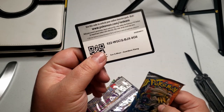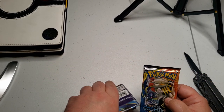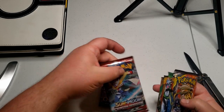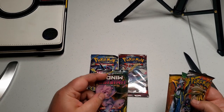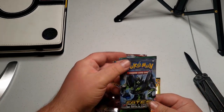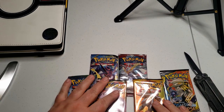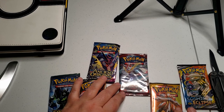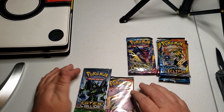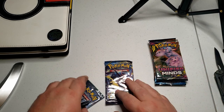Yeah, it could be. If it's for online people, it's probably not a great pack because it's green, but better than nothing. What do we got here? Ancient Origins. Sun and Moon. Unified Minds. Sun and Moon again. Fates Collide. Cosmic Eclipse. Sun and Moon. So we have Sun and Moon Crimson Evasion. We'll dig right into these. X and Y is the oldest. Then we'll go Unified Minds. I don't remember what order all that came out.